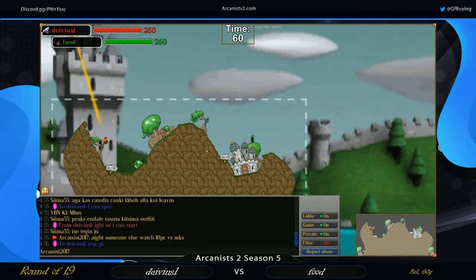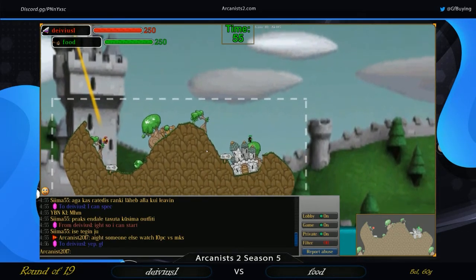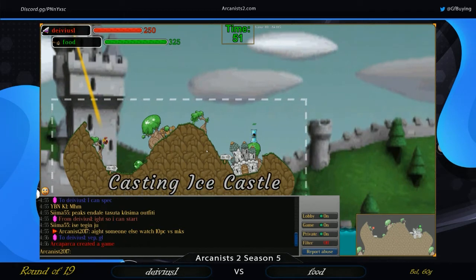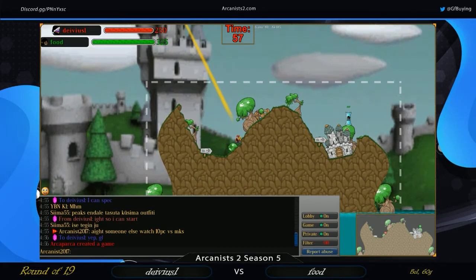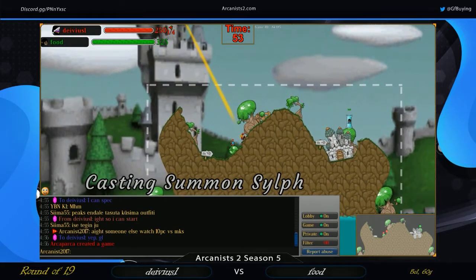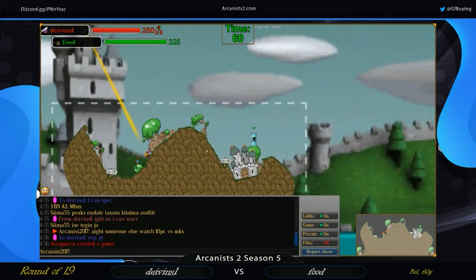Welcome to a round of 19 match between Devious 1 and Food. For this week this is the 60 grassy format with all spells enabled. Looks like we're going to start the game off with some fairly defensive play. Food had the opportunity to throw something in and get going, and we see Devious also opting to set up.